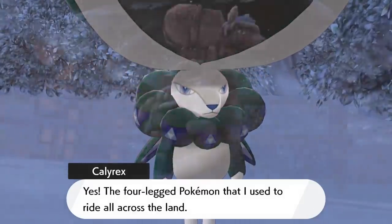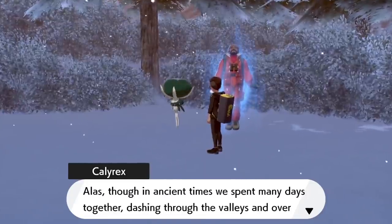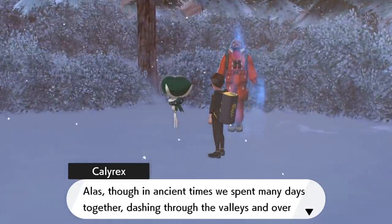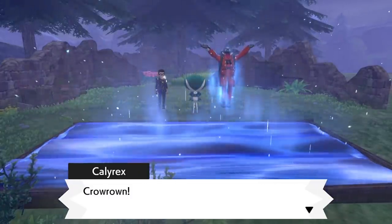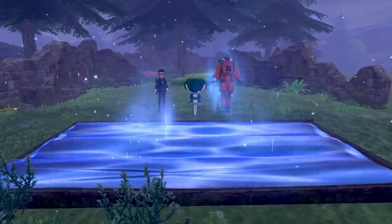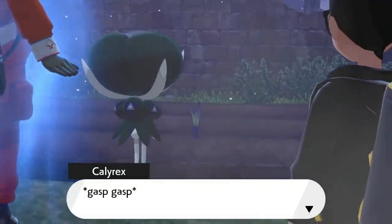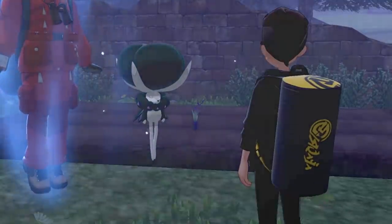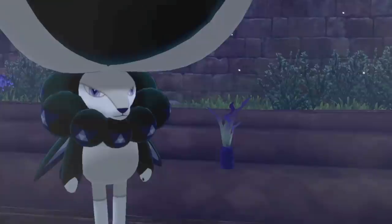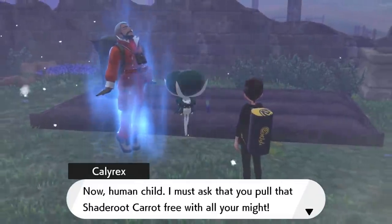The main story of the Crown Tundra focuses on Calyrex, a psychic-slash-grass-type Pokémon with the awesome and disturbing power to possess humans and use them as meat puppets — and also the power of growing crops. After losing both of those powers and roaming the world as a forgotten deity for generations, you're entrusted with restoring Calyrex to its former glory. Though the story lacks any real drama or surprises, it does manage to make Calyrex an interesting character, even if the little guy is kinda creepy sometimes.